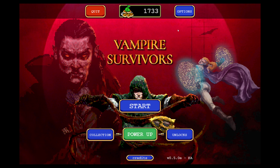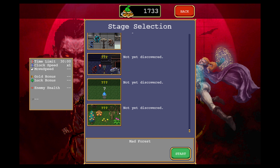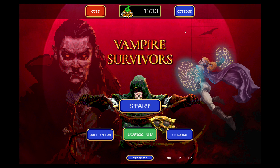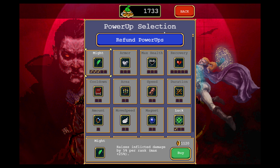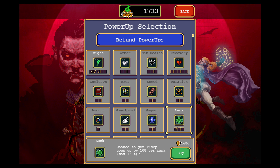Get all the power-ups and unlock all these. So in the last episode we did terrible again, didn't we? We're absolutely terrible at this game. But we've got another power upgrade, so I don't know whether to go might or get luck. I think we'll just go might, because obviously it's damage. So we'll buy that.